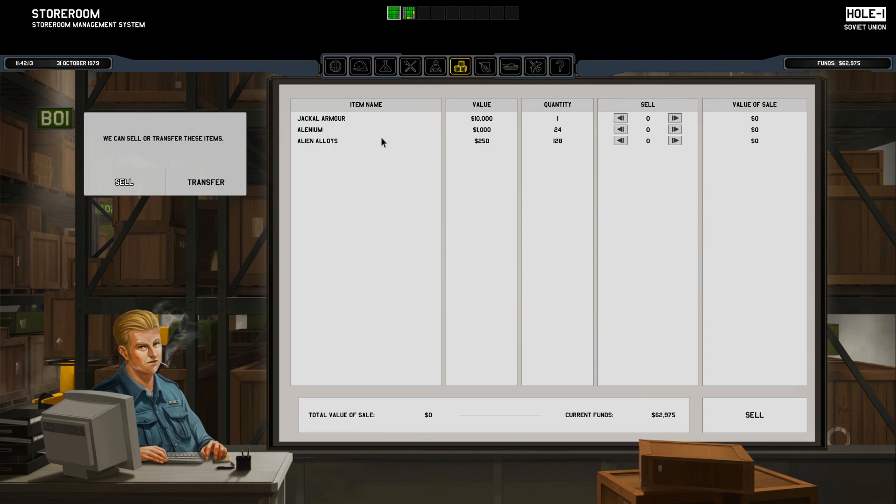We're going to keep hold of this stuff for now because it's still valuable. The Jackal armor has a 10,000 value — if we're replacing it with better armor, we can get a good chunk of cash back. You can sell alien technology to generate income, because at some point your base is going to cost too much to maintain all the stuff you have. It costs more than that to build in the first place though, so you're not really getting a great return on investment, but once it becomes obsolete, it becomes obsolete.